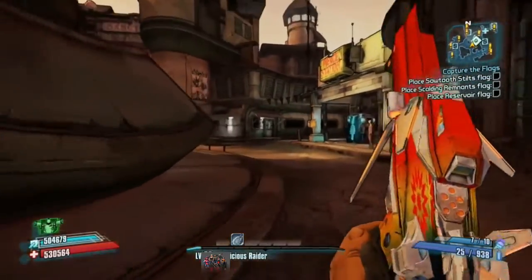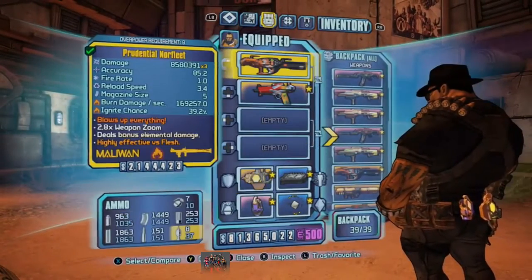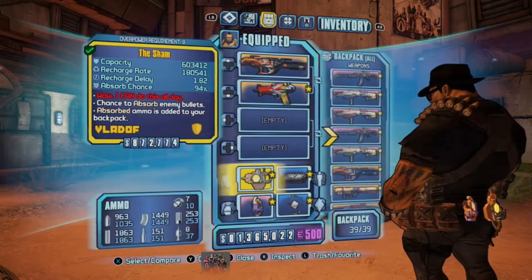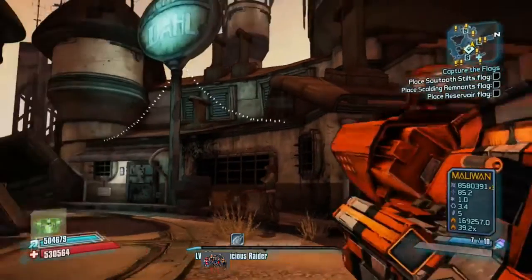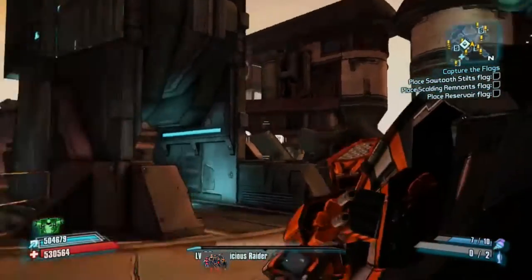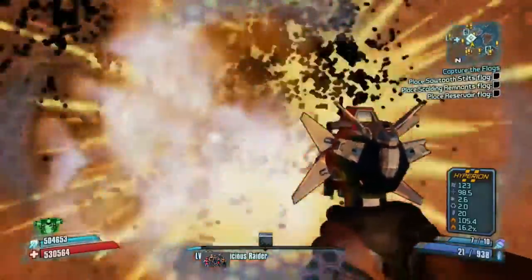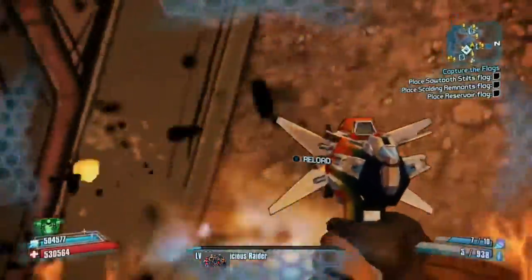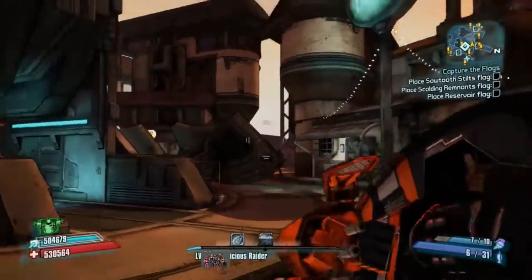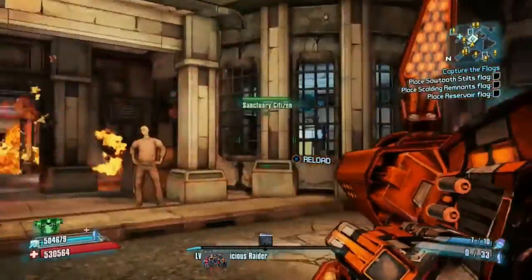Now this one isn't per se a glitch, but I'm putting it in here. All you're going to need is a low-level Logan's Gun, a rocket launcher of some type, and the Sham shield. What you're going to want to do is pull out the Logan's Gun and shoot at the ground multiple times. Your Sham is absorbing the Logan's Gun and counting it as a rocket launcher, so you're actually getting rocket launcher ammo from your Logan's Gun - it's technically infinite rocket ammo.